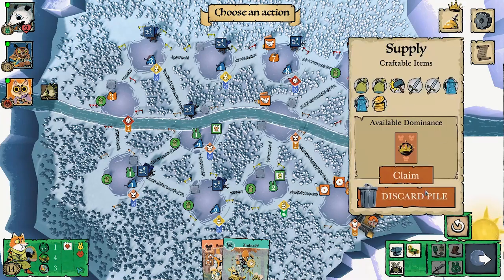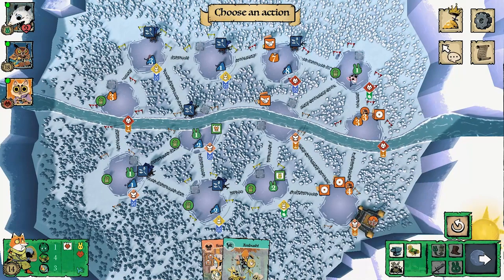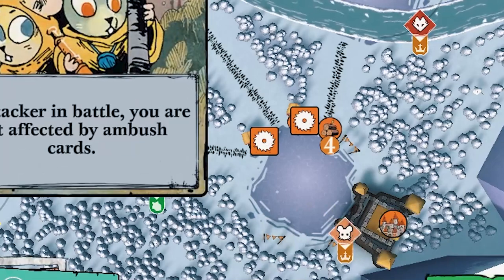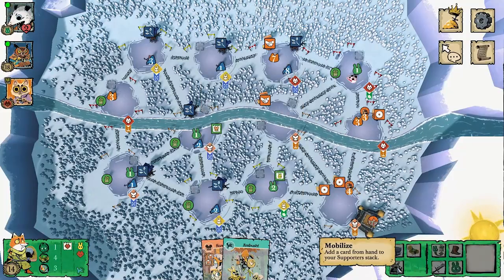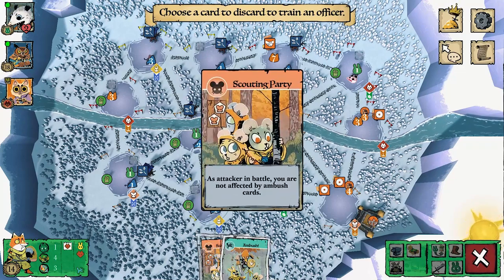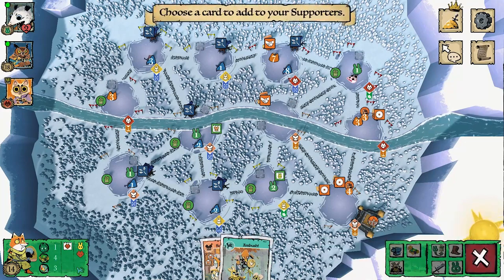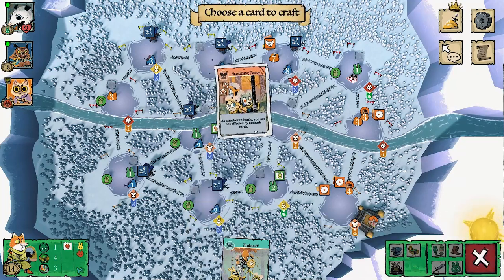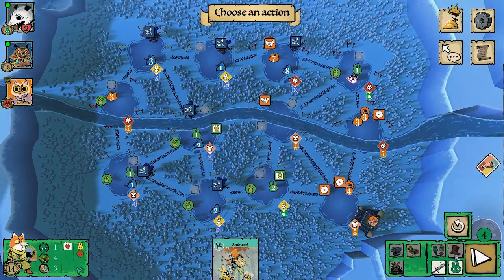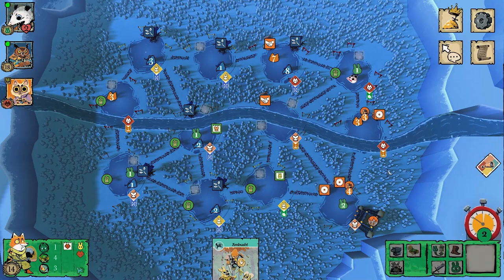Now I see an opportunity — the cats are leaving a large hole in their keep economy. Too good to pass up, a gold mine in there. If it had been protected I might have ignored it, but it's completely exposed. My turn is mostly just playing around the ambush risk: I get an ambush card so I can go in with just two warriors and attack with no fear, clearing out all those buildings.